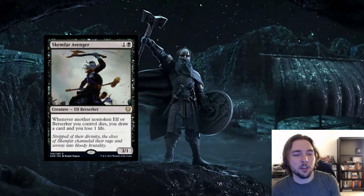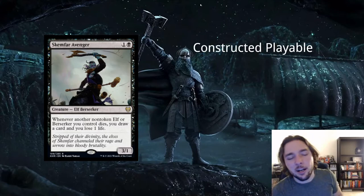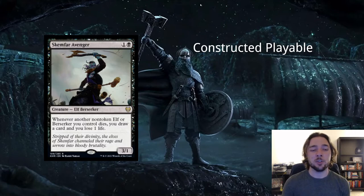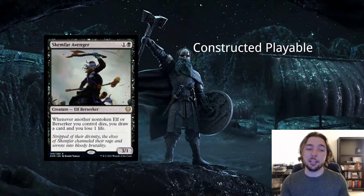Next card is Skamphar Avenger — 1 and a black for an elf berserker creature, a 3/1. Whenever another non-token elf or berserker you control dies, you draw a card and lose 1 life. I think this is more or less an auto-include in elf decks. Elf decks tend to go wide and wait for payoff cards, and this lets you utilize elves by attacking one at a time. Your opponent is in a precarious position — if they block, you draw a card. Paying 1 life is fairly insignificant. This one is really good and auto-include in elf decks utilizing black, since drawing a card for doing what you normally do is a huge payoff.